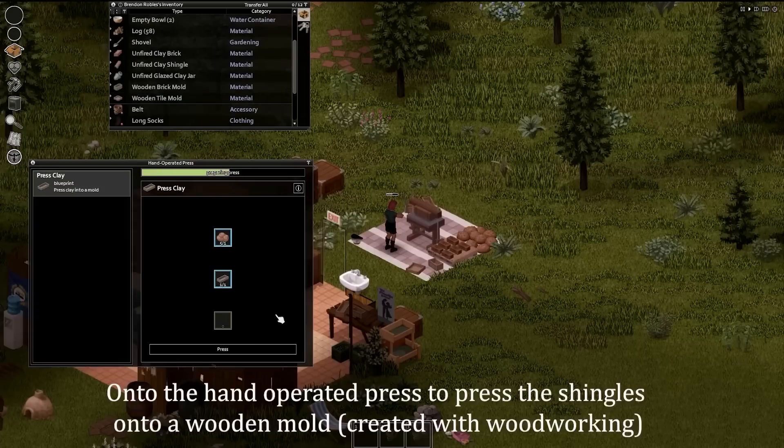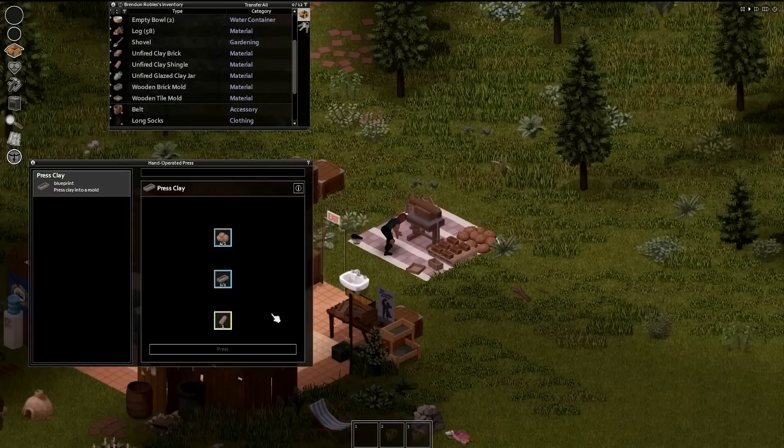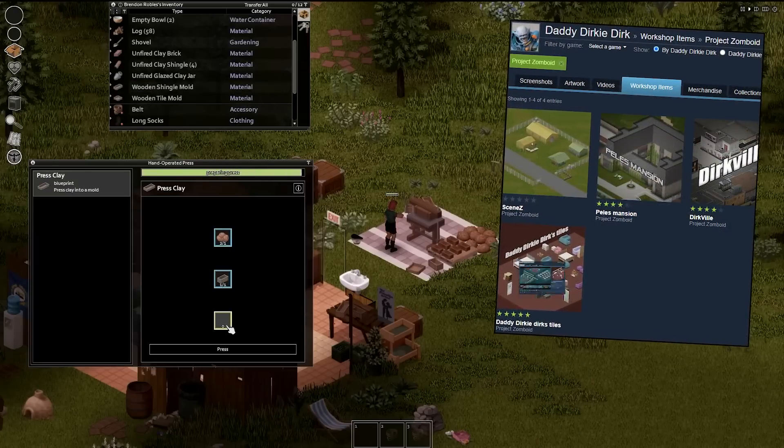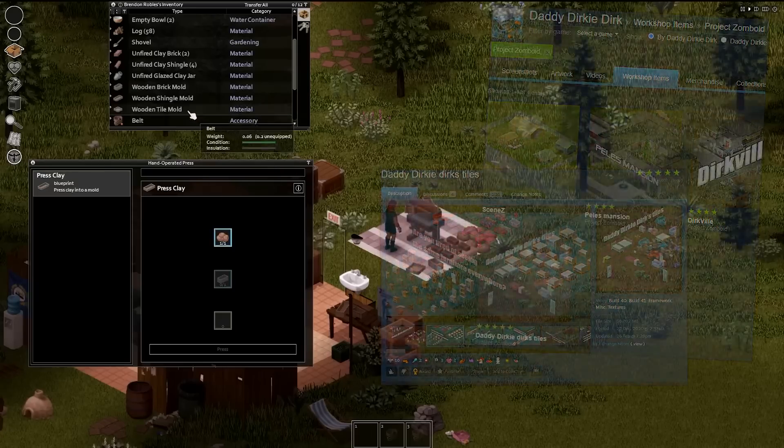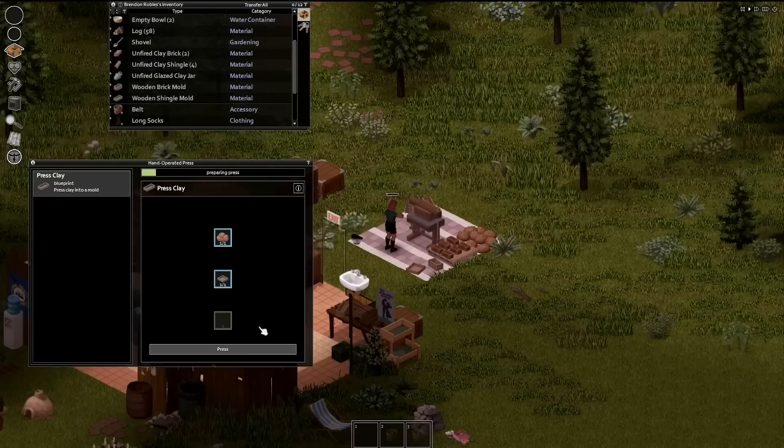Some huge crafting developments are being made, and I'm really looking forward to getting my hands on these when build 42 comes around. If this is just one element of the crafting, I can't wait to see what else the devs have been cooking up. Going back to those decorative tiles, the team have also welcomed a popular Project Zomboid modder known as Daddy Dirky Dirk, who specialises in tiles and will be creating these for the team going forward. A gentleman named Igor has also joined the multiplayer team, focusing on optimisation and upgrades for the existing multiplayer experience.